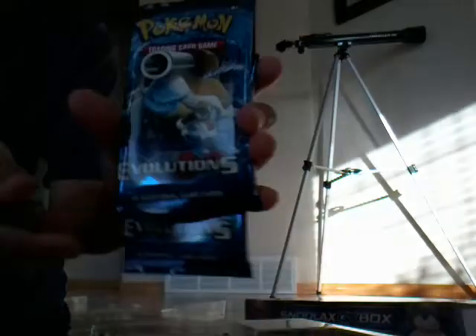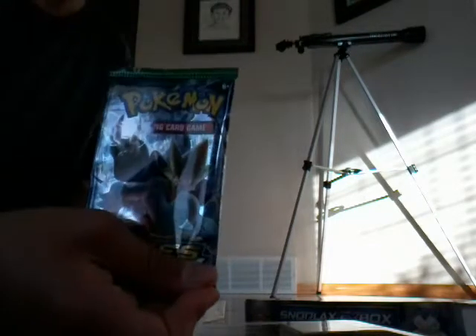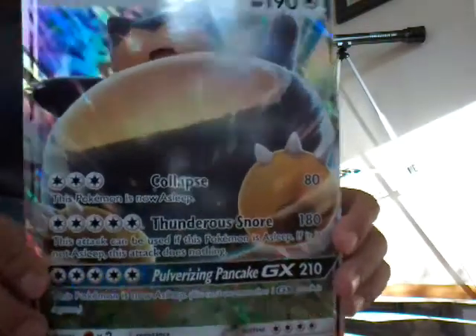We have two evolution packs — one with Mega Venusaur and one with Mega Blastoise on it. Then we have a Breakthrough pack with Mega Mewtwo on it, a Fates Collide pack with Mega Alakazam, and then our giant GX card. Oh my god, I am keeping that! Let's start opening — first one is Breakthrough.